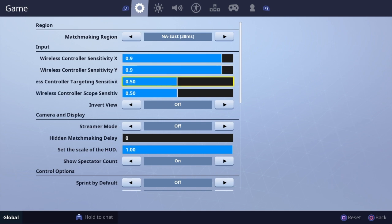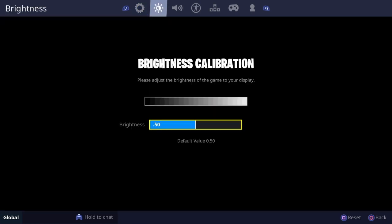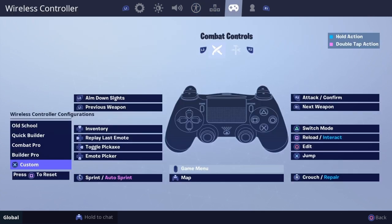I'll show you my settings real quick. I haven't really updated them, but there you guys go. Brightness calibration: 0.50. Music: 0.40. And then here we are, and I'm going to tell you what I changed.